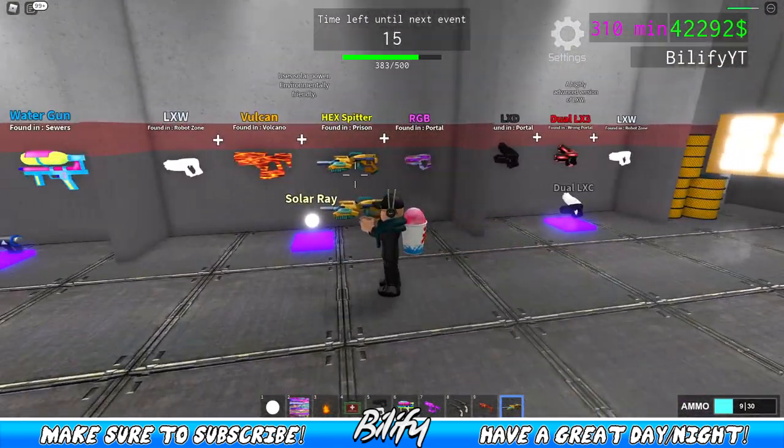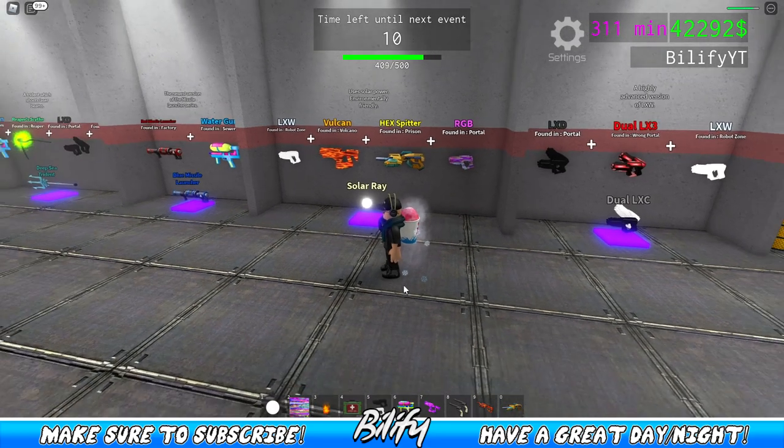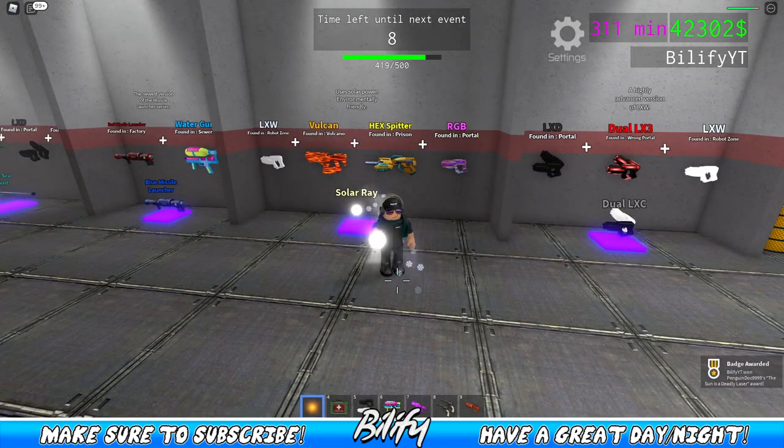Heading back over here we now have all four guns that we need: the LXW, Vulcan, Hex Splitter, and RGB. And if we combine these we now have ourselves the Solar Ray.